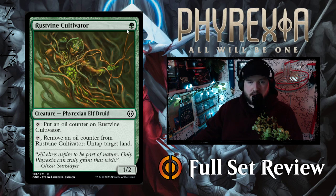Rustvine Cultivator — 1 green for a 1-2 Phyrexian Elf Druid. Tap it to put an oil counter on Rustvine Cultivator, or tap it to remove an oil counter from it and untap target land. I don't think that's very good.